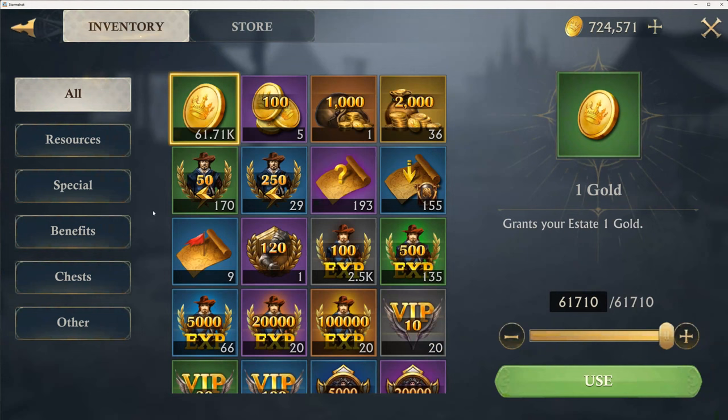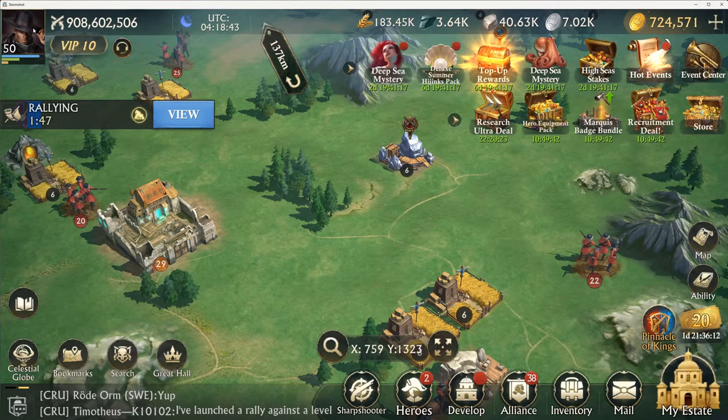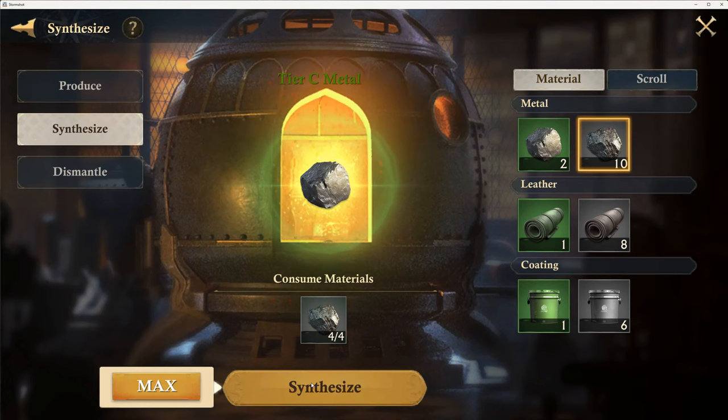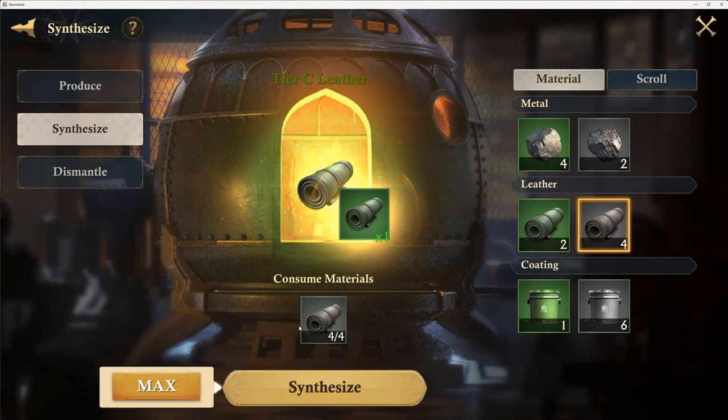In our inventory — there it is right there. I've already synthesized some of this tier D stuff into tier C and I got two, one and one. This should get me two, that should get me two, and that should only get me one because I think you need four tier Ds to get two. We're going to find out. Let's go to the forge. You want to go forge materials because that's what we're dealing with — we need to synthesize right now. So we've got 10 of these. You can hit max and it'll synthesize — boom — or you can hit the synthesize button. And we've got two of those.